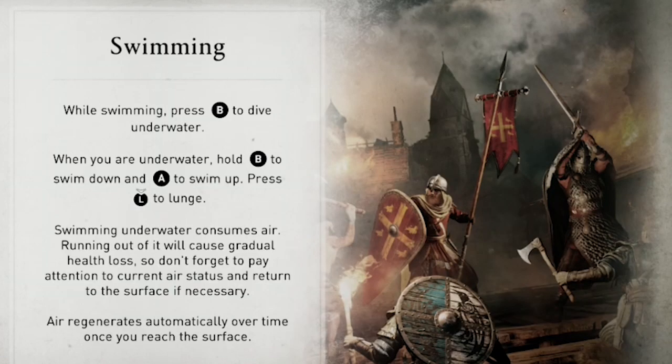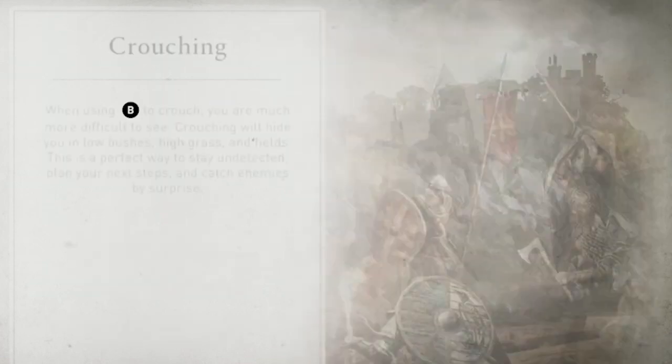Swimming: while swimming, you use B to dive down and A to swim up. Press down on the left stick to lunge, which is sort of like sprinting underwater.